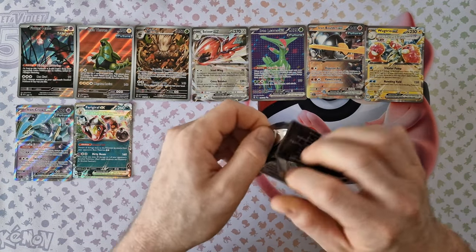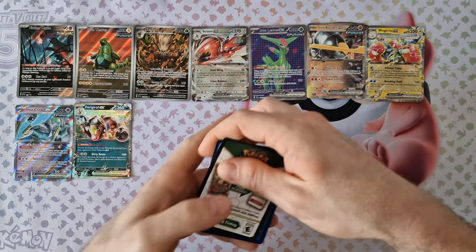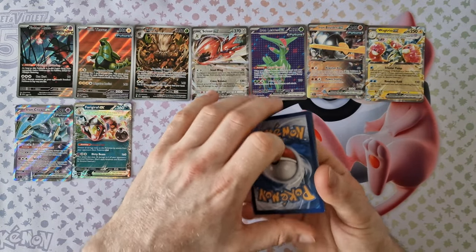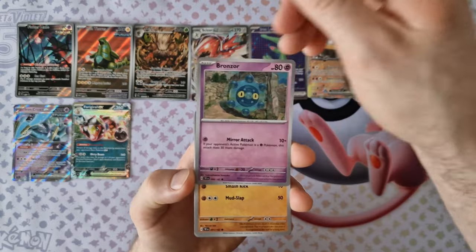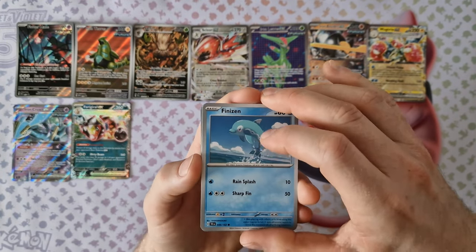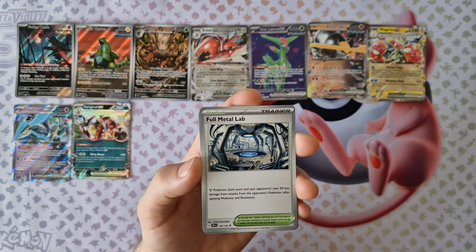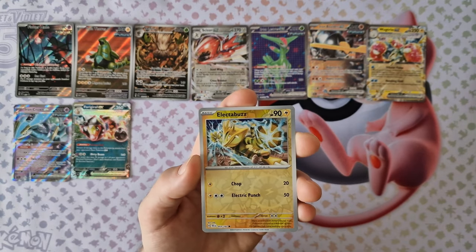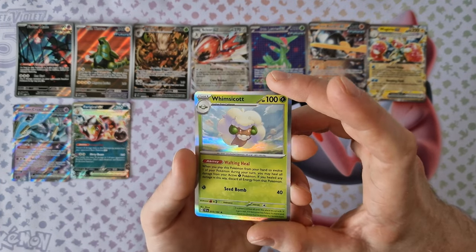Last booster for today's video. Energy, Bronzorn, Castly, Finisin, Rexbo, Iron Jugglish, Full Metal Lab, Toto Dial. Electraboss — last card, Whimsicode.